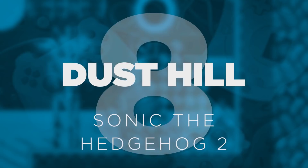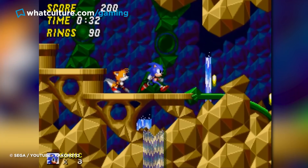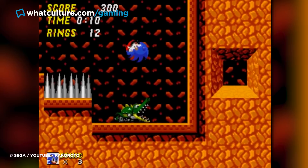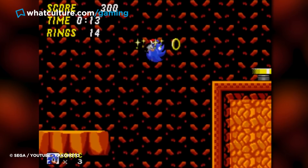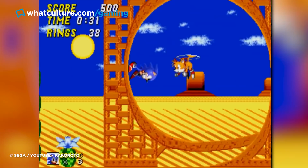Number 8. Dust Hill – Sonic the Hedgehog 2. Four levels were scrapped from the final cut of Sonic the Hedgehog 2 that were at varying stages of completion when they were removed. Of these, Dust Hill is technically the most complete, as fans have created a version of it based on the mock-ups shown of the area. It's just a desert level occasionally interspersed with ice, but it's still interesting as it's a little bit of extra insight into one of the most iconic games of all time.